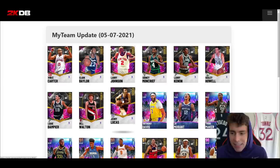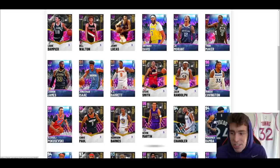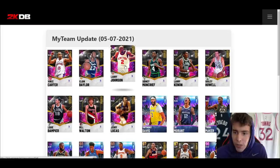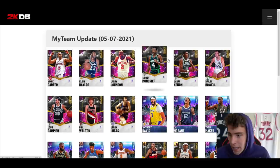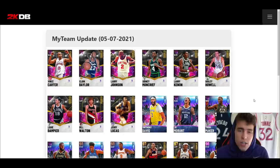Reward-wise, I'm highest on Larry Johnson, Larry Kenan, and Bailey Howell. For Galaxy Opal rewards, Jerry Lucas is decent if you're grinding triple threat offline. Steve Smith is okay, Zebo is okay, Harrison Barnes is mid, Kevin Martin is maybe good on next gen. None of the budget players are worth it. Larry Johnson is a card I'm going to grind for. Vince Carter is incredible too. Let me know in the comments who you're most excited about, and whether you're locking in tokens for Bill Walton. Drop a like, subscribe if you're new, and as always — love you guys, have a blessed day.